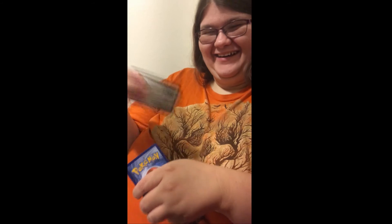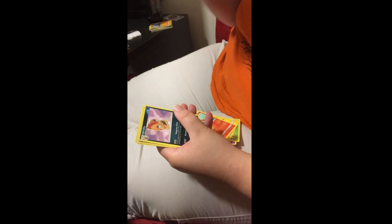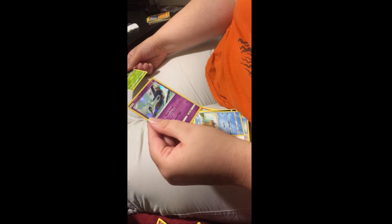Alright, last pack — Shining Legends! Code card, one, two, three, four. Stoutland, Fizzle... Spewpa, Slugma, Voltorb, Litten, Fairy Energy, rest in peace Scrafty, Energy Retrieval, Float Stone, Skirmish... and a holo rare Latios! Oh, that one's pretty. So that's a shining Pokemon, a GX, and a holo rare.